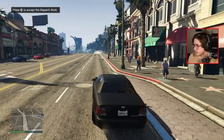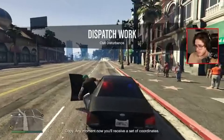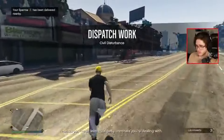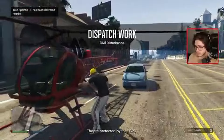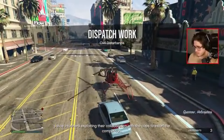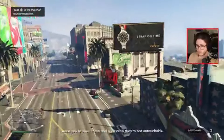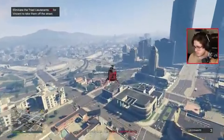Now let's talk about something straight out of the classics: Dispatch Work. These are vigilante missions revamped for GTA Online. Imagine cruising around in your own police car, responding to Vincent's calls to take down criminals. Each mission lasts a quick few minutes, and with a cooldown of just five minutes, you can rack up $25,000 per run. It's a fast-paced way to earn some serious GTA cash.